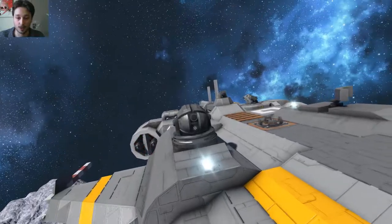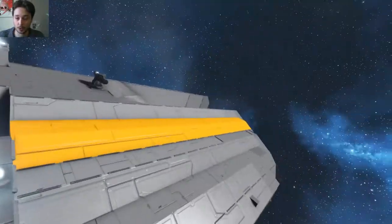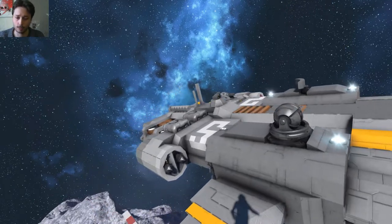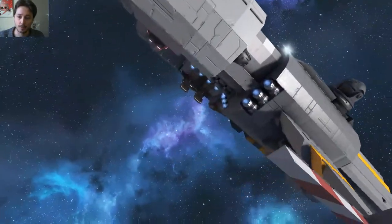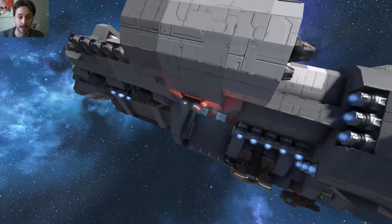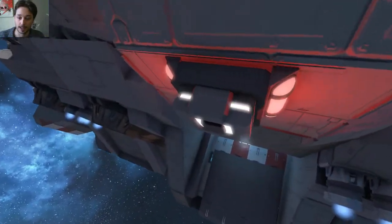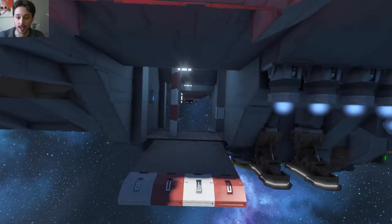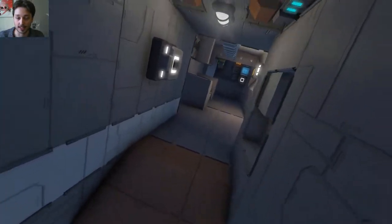On the top we have like a little R2-D2 guy sitting up here — I presume that's from Star Wars, but I'm not too sure, someone could correct me on that. If we come down below here, we have a little button which we can press, and if I press it, it opens up the little entrance to the ship, which is all very fancy.